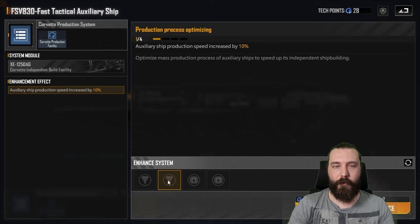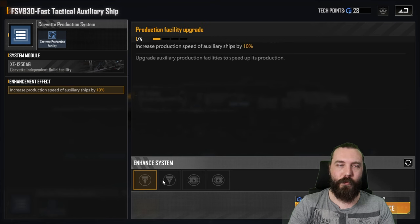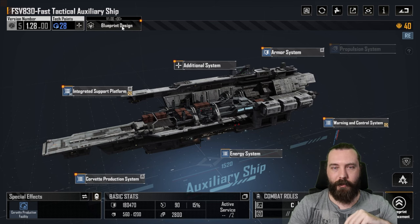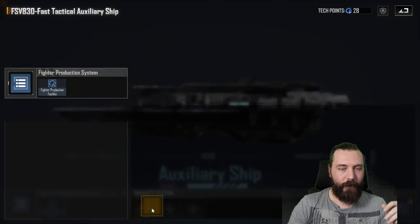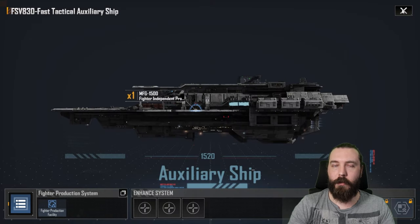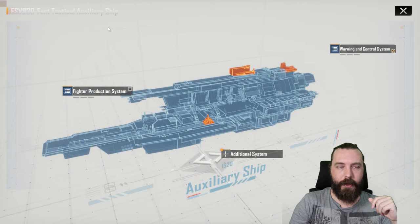I would recommend the Corvette one personally and then running it within a Strike Fleet. Fighter production is more or less exactly the same — these are all set up almost identically. You've got double UE coins, double production — best going double production and one of the UE coin reductions. Whenever you're building with the FSVs out in the field, it's also going to cost you UE coins and it's not cheap, so you need to make sure you've got your habitats set up correctly.